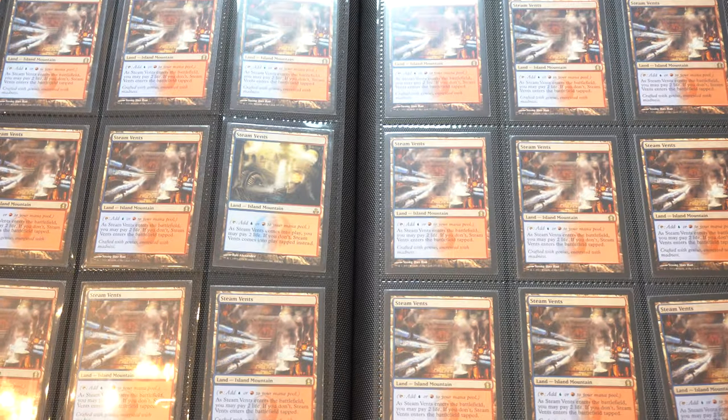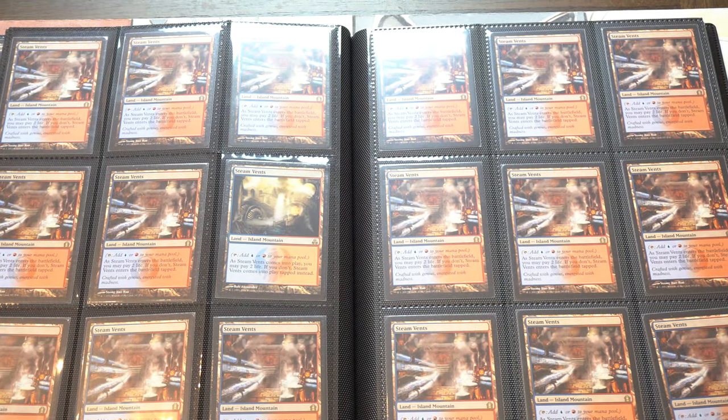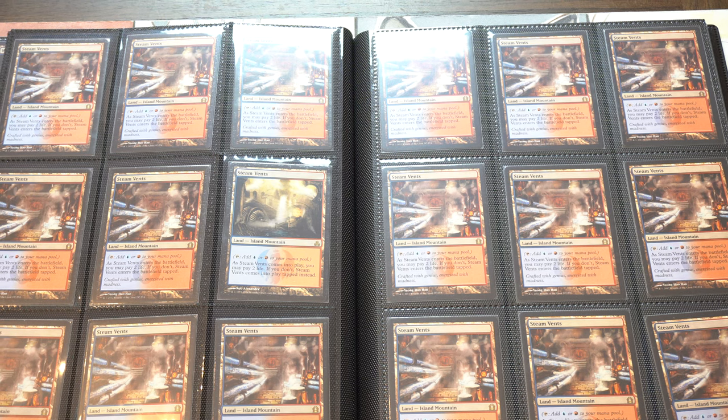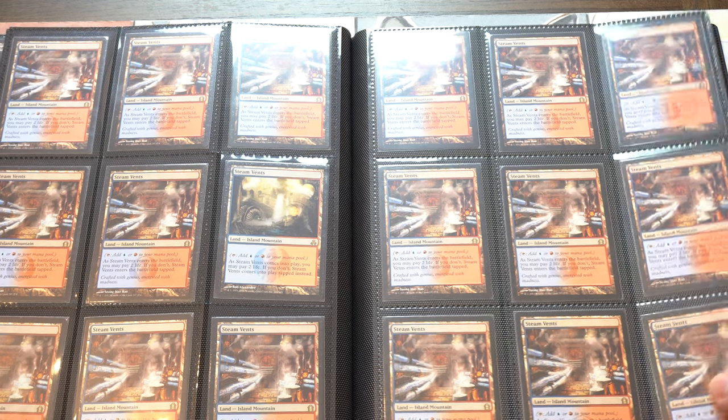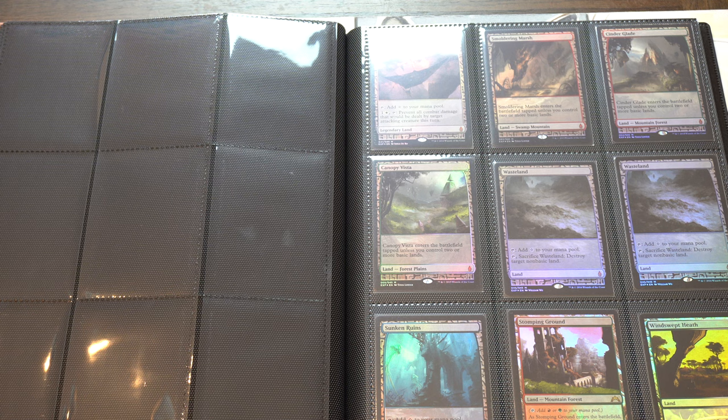This is the trade binder I take to the store or to my friend's place. If there's anything I need in Standard or Modern, you can easily trade in and out of these. The rationale is very simple: everyone needs lands, and even if you don't need a land, it is extremely liquid.